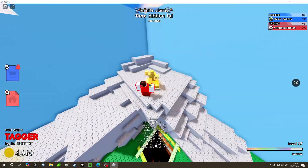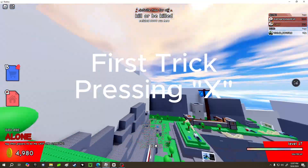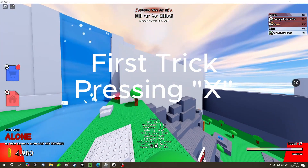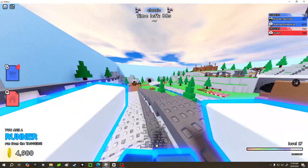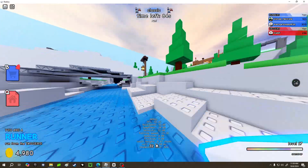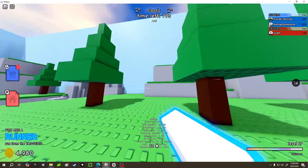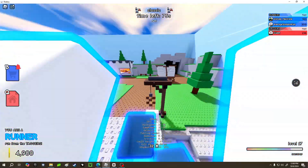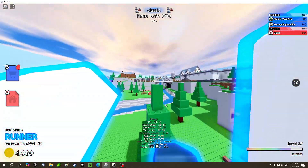All right, so the first trick is to press X. Pressing X locks the camera so that it looks way smoother. This is without X — see how it messes your camera. This is with pressing X — that's so much smoother, and you can see your routes better.